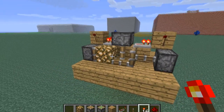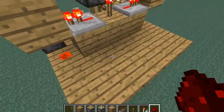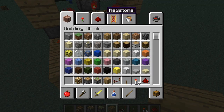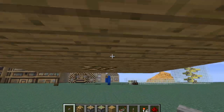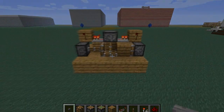As you can see we have the glowstone right here and the wood right here. If we add a button — I'll grab one from my inventory and put it right here — you can see the glowstone appears and the wood block came up. Thank you for watching this tutorial. Goodbye.